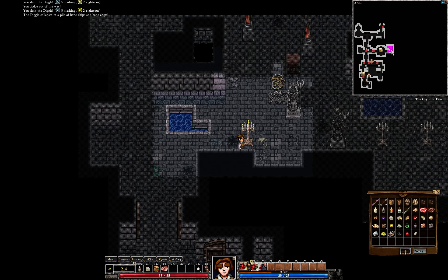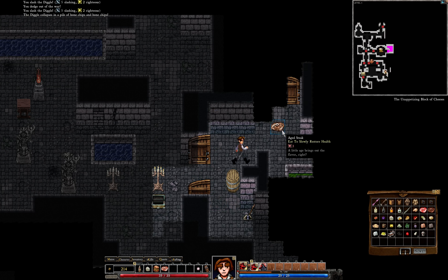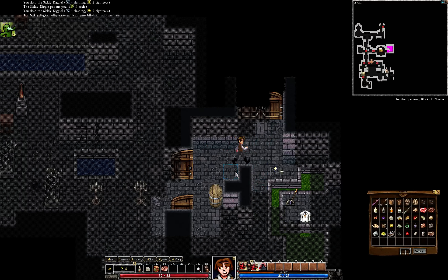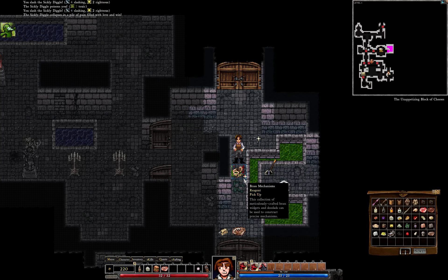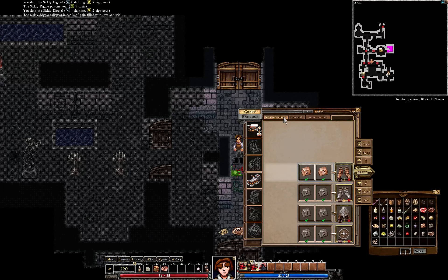The shop is marked pink. Grog — sounds good. Steak, two of them. And that's a sickly Diggle — what does he do? Some kind of disease — yeah, he poisoned me. Stupid Diggle. So I have to wait this out by pressing space. We have a brass machine — we don't have anything for it. Or do we?